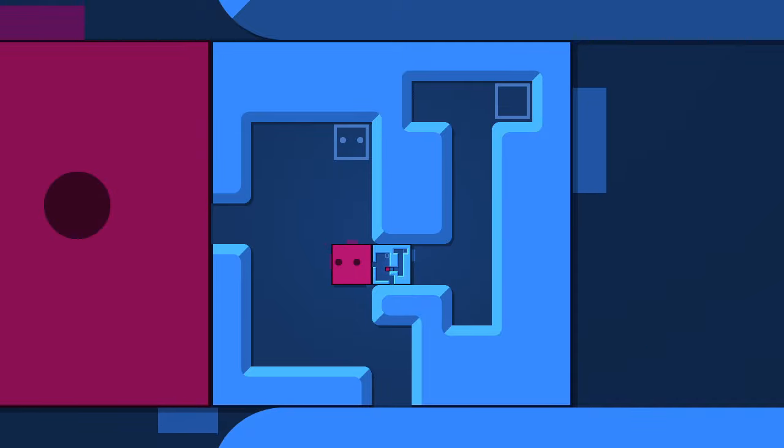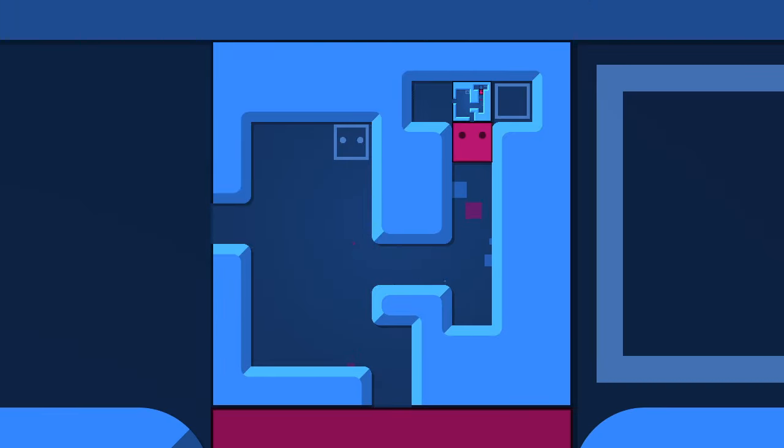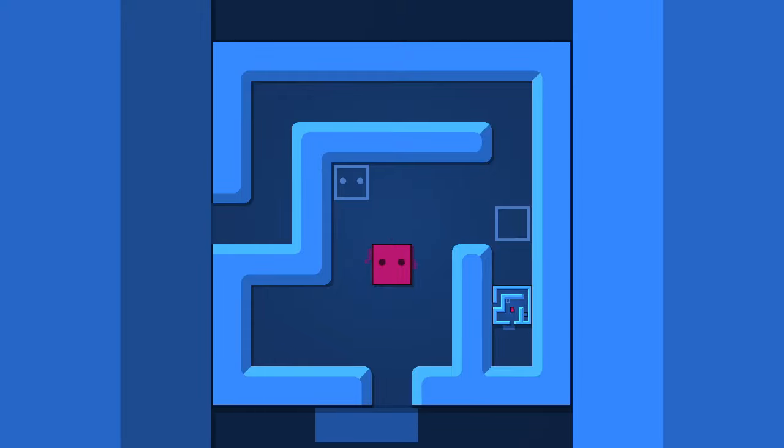We have to figure this out completely differently from what we've already been doing. Let's push that down there, go down this way, and push that up. I guess it doesn't matter which path we take as long as we go through. I love how you can see the rest of the puzzle outside of the puzzle — you can see on the top of the screen there's me just going in and out. That's just so cool.